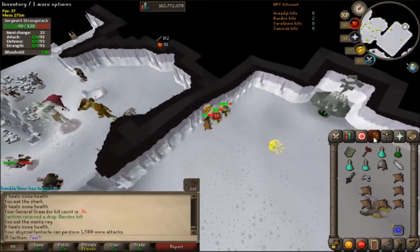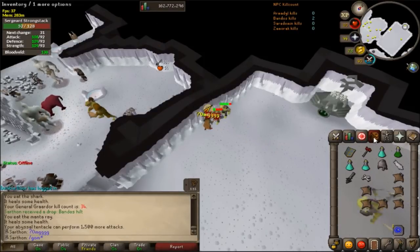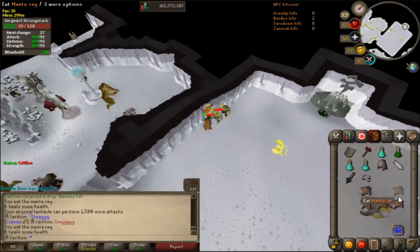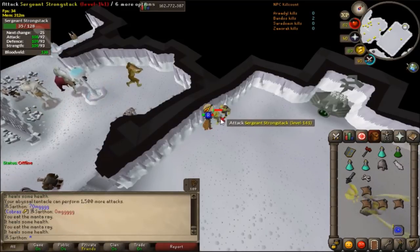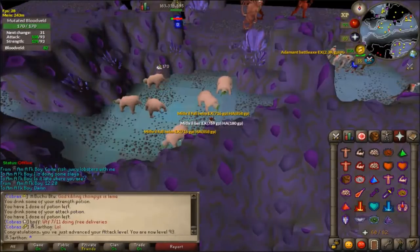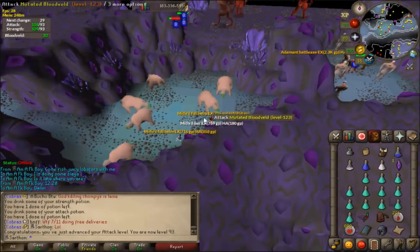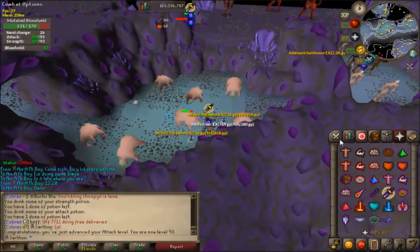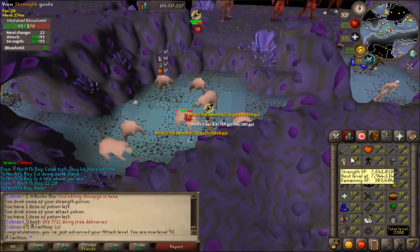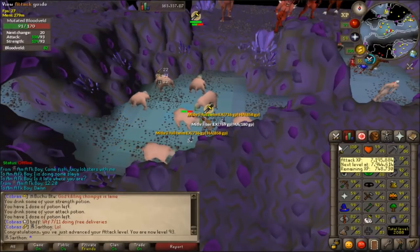I got a Bandos Hilt! That's awesome. I'm about to die — I should probably eat. Oh man, that's awesome guys. Bandos Hilt! And I just got 93 attack, which is awesome. Now I'm going to try to get 94 strength. I'm still at 118 combat. I feel like it takes forever now to get your combat up.